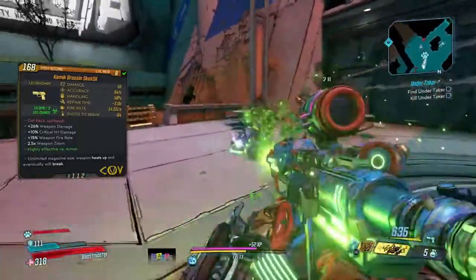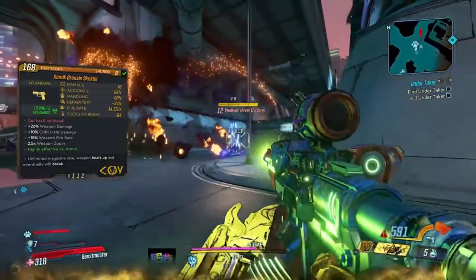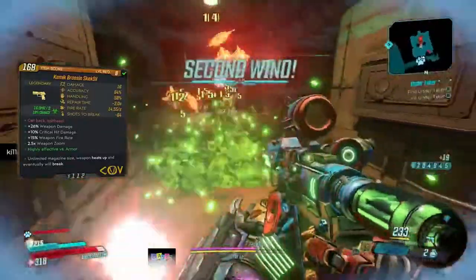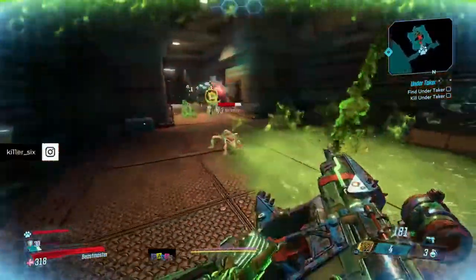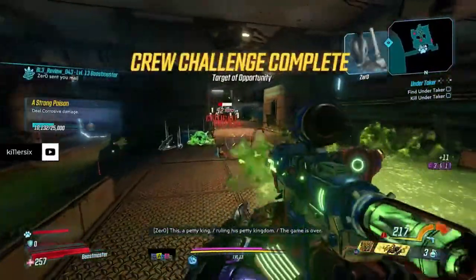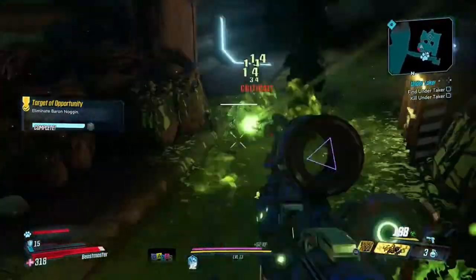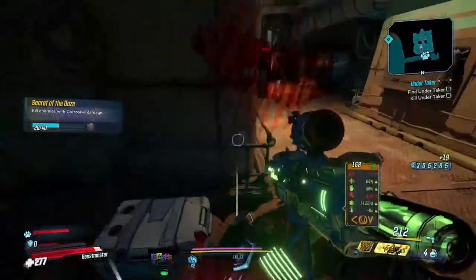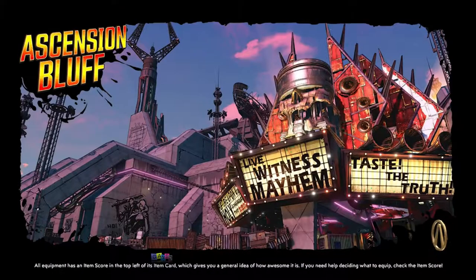The level 8 stats are: 16 damage, 64 accuracy, 58 handling, 3-second repair time — which is the Children of the Vault's way of reloading; when it overheats you spray it with a water gun, which is hilariously awesome. It also has a 14.55 fire rate per second and 64 shots to break, meaning after 64 shots you spend 3 seconds repairing the gun. Additional stats are plus 26 weapon damage, plus 10 critical hit damage, and plus 15 weapon fire rate. It fires a burst of bullets with a slight delay between bursts.